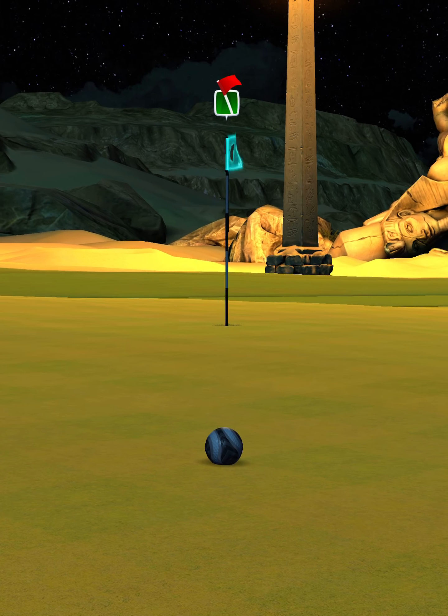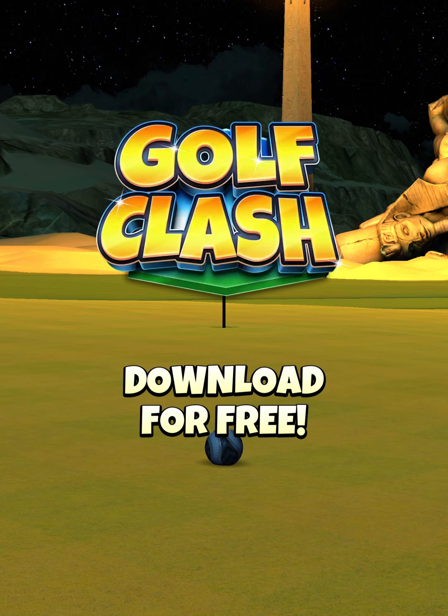Again, much like hole six, it's a difficult wind depending on the level of clubs you have, so this setup is simply to get our eagle and get out of here. For further instruction on how to play this hole, make sure you click the link below and subscribe to Expert Tournament Guys. Your golf class — Tommy, good luck in your opening rounds!